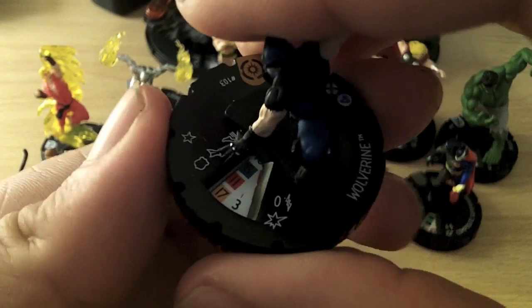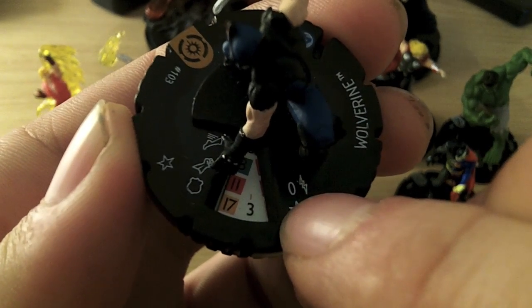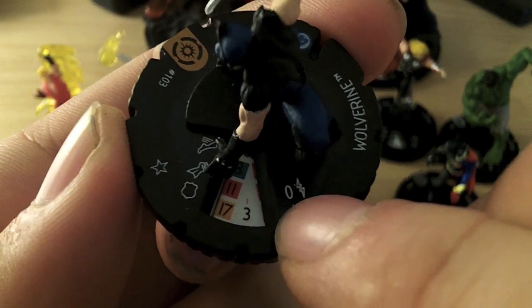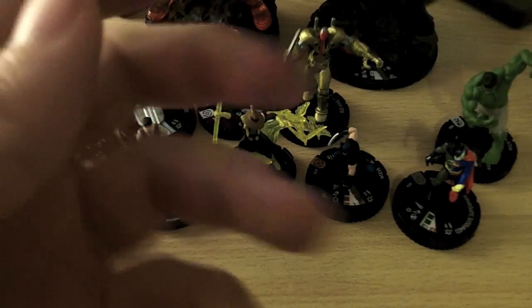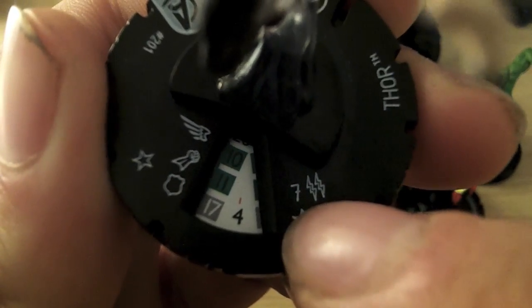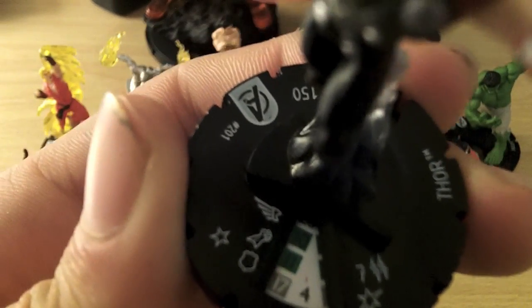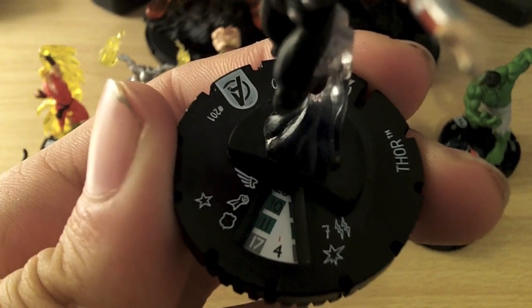The last important thing on a character is this number and the little lightning symbol image. This is the character's range for making long range attacks. Wolverine's got a range of 0, which basically means he can't attack anybody at a distance. But if I find a character here — this one's got a range of 7 and he's got 2 lightning symbols. That means he can target characters that are 7 squares away from him, and he can also attack 2 characters from range at a time. Some characters can even get up to 3, and that's quite handy — attacking across the map and hitting 3 characters at a time.